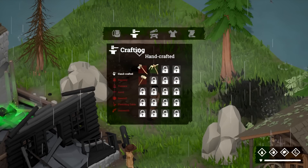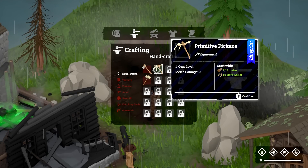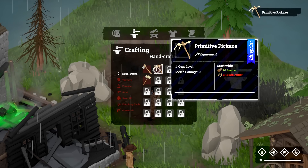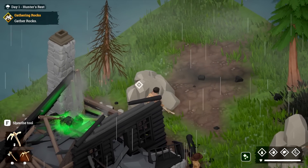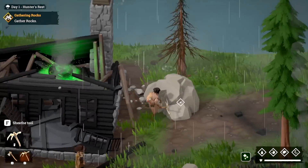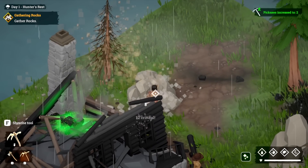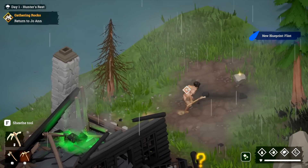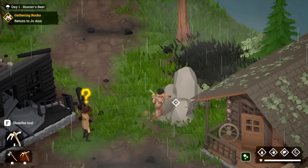We need one lumber and one hard antler — I guess we had those. Now we have a pickaxe. Let's rotate the camera a tiny bit so we can see what we're doing. We got critical hits — nice. I like that we can click and hold it too. I'm not sure all this stuff fell out but it's perfect. We're going to gather some more rocks — I'm pretty sure we're going to need these.